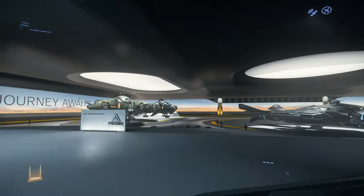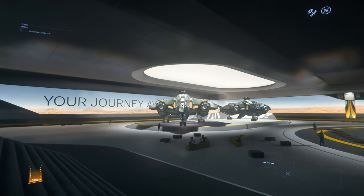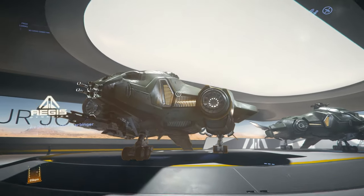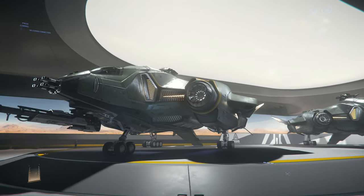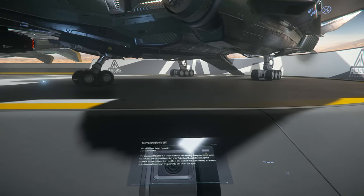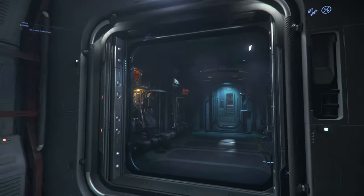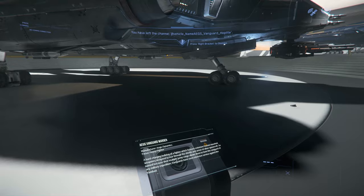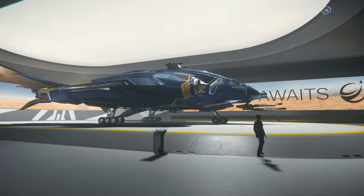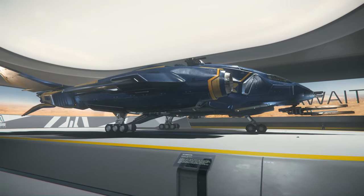In this room over here we have the Vanguard series, which is another Aegis ship with a lot of variants. Here we have the Harbinger, which is the bomber variant. Here we have the Hoplite, which is the dropship variant — you can see those jump seats in there. Here we have the Warden, which is an overall fighter, and then over here we have the Sentinel, which also has an EMP and is focused on electronic warfare.